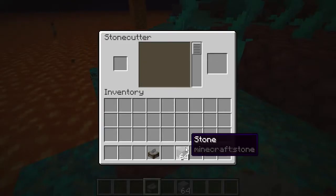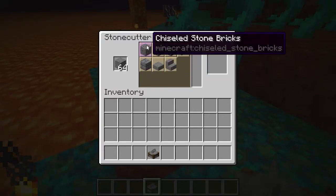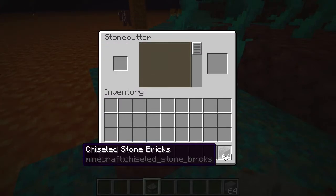Put that down, put it in your stone. And what you're looking for is chiseled stone bricks. Pull that out. Okay, we've got our chiseled stone bricks.